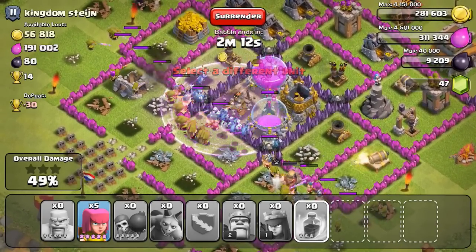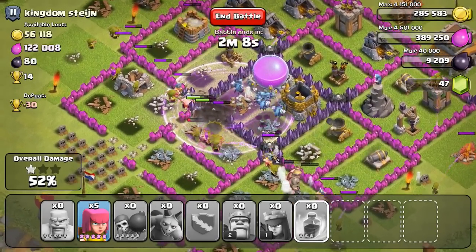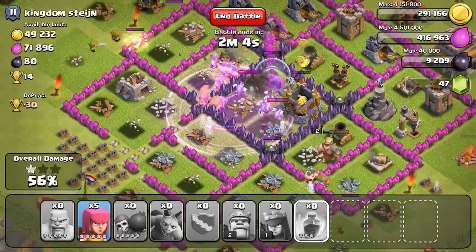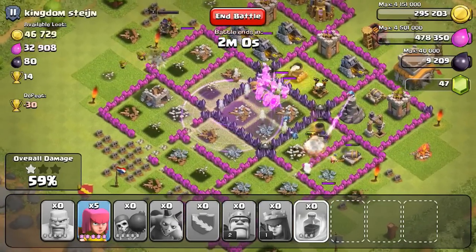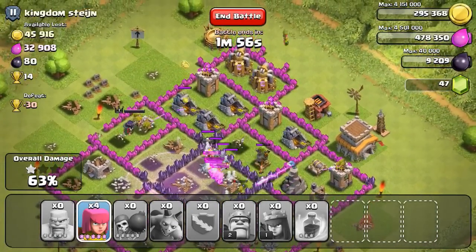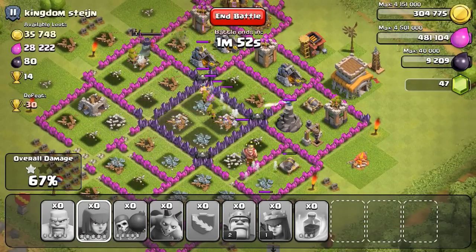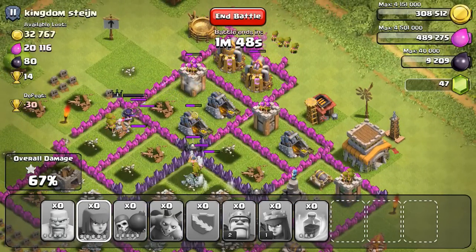I couldn't really do it without them. I'm also going to drop this rage spell right here. Normally, this is a pretty good base — it doesn't have the best defenses in the world. His mortars are level 4, except for that one the barb king is attacking which is level 5, I believe. He's got like level 1 wizard towers and level 7 cannons and archer towers. Pretty easy overall.